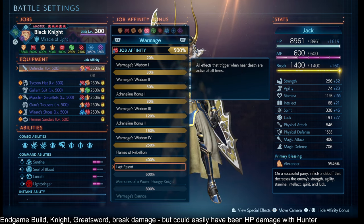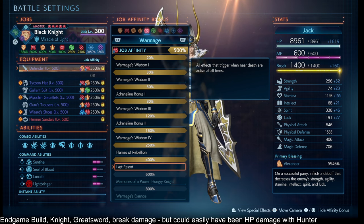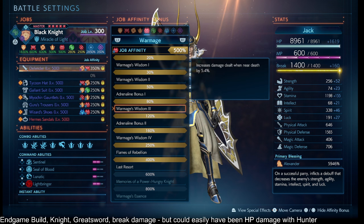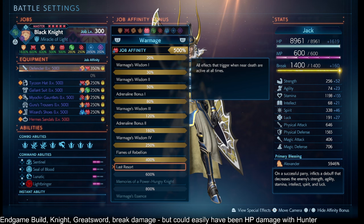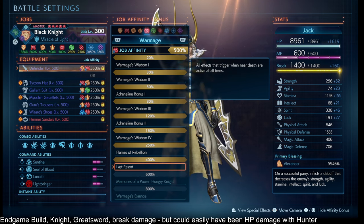These next components are optional but strongly recommended, or just my personal preference. Dark Knight 400% gives you near death at all times, and along the way you get those little damage dealt near-death bonuses that also translate to break damage, even though they do favor the HP damage route more.